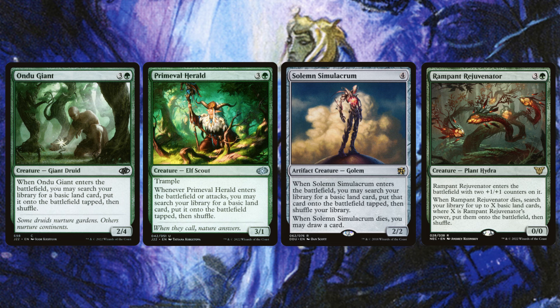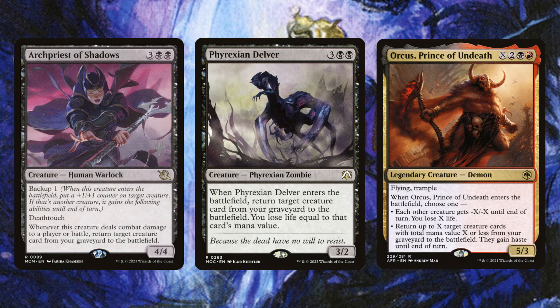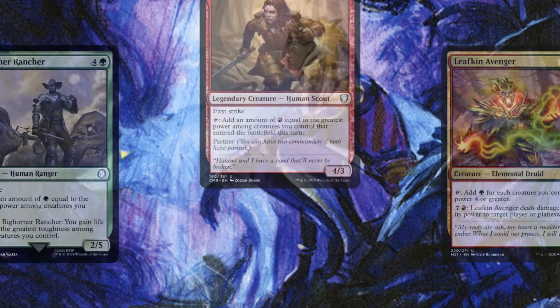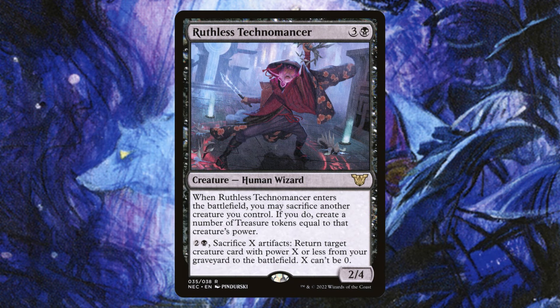Let's kick it off by talking about the creatures we want to blitz out. Undo Giant, Primeval Herald, Solemn Simulacrum, and Rampant Rejuvenator — you'll be really happy to see these in your opener hand; they'll ramp you in the early game and draw you into more cards. Big Horner Rancher, Alina Kessing Trapper, and Leafkin Avenger are very flexible: you can blitz them out for that instant mana, especially if you have a big creature on the battlefield, or use them as setup and go off next turn to generate a ton of mana.